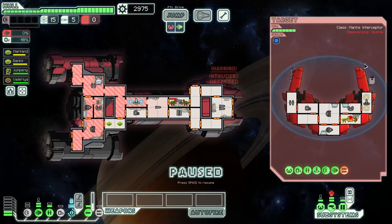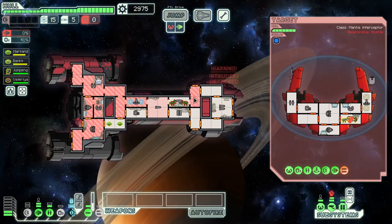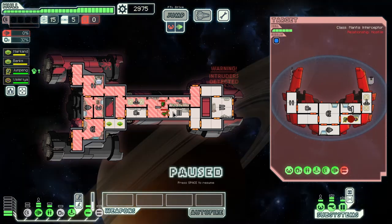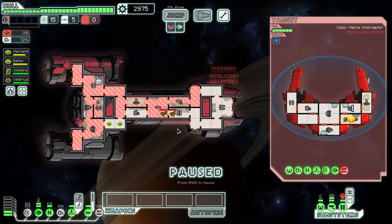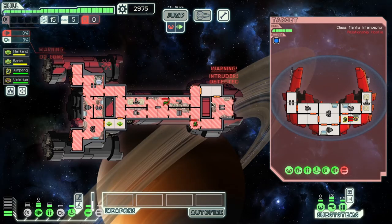Just going to wait until that bomb fires before doing anything too drastic. Now we can just open all doors on our ship and stabilize the situation — leave some air pockets. And now we have complete control of the fight.